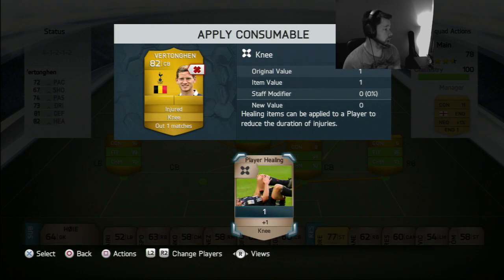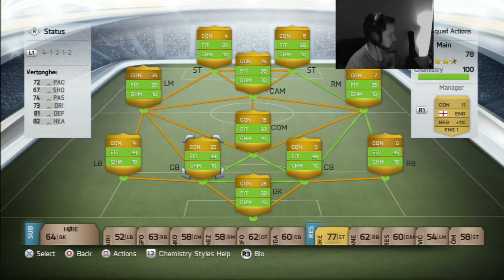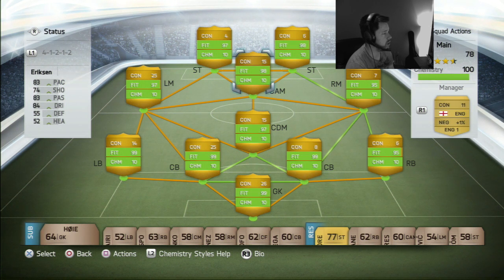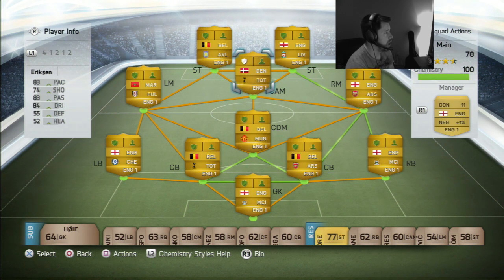It turns out we happen to have the injury card for Vertongen, so boom — we're going to apply that to him. That's his two games done. We played one which covered one and we had the injury card for the other. Everyone now has 10 chemistry as well because they've got 10 games for those that didn't have the manager thing before. Everyone now has the shield apart from Christian Eriksen, but he'll get it eventually.